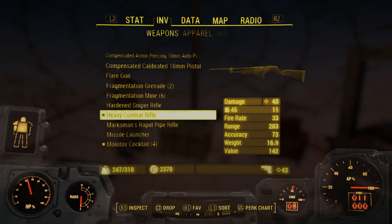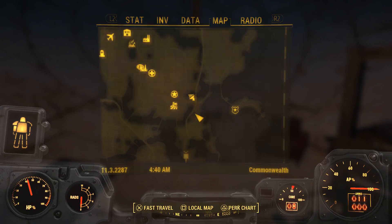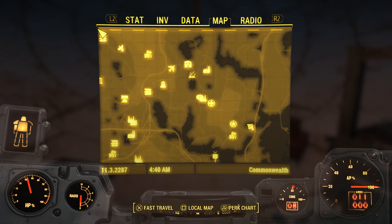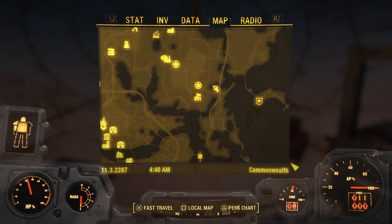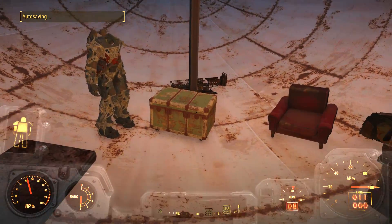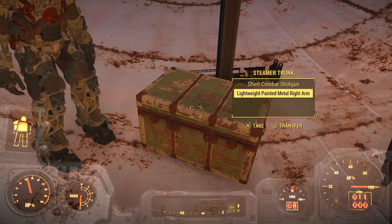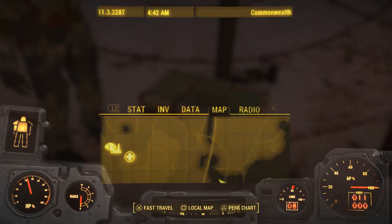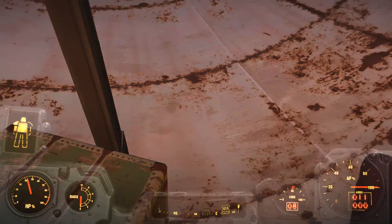What is going on guys, Slick B here, and today I have another quick little tutorial for you. So as you can see, I'm at these satellite arrays all the way on the coast. I got here by mistake — I kind of just walked here because it's part of the unquest that I was doing. I say unquest because it's not really a quest; I was just following these signals. But look what is behind that box — look what I found here.